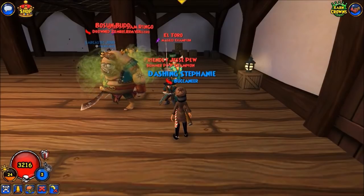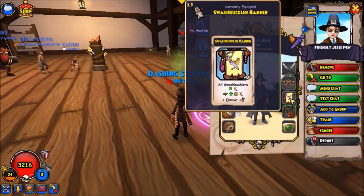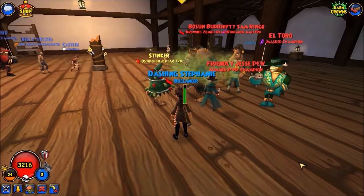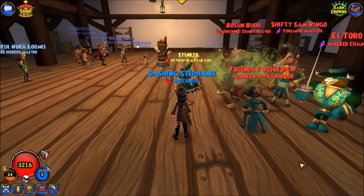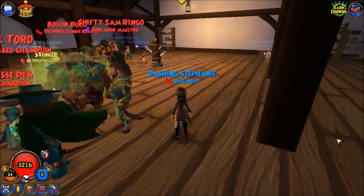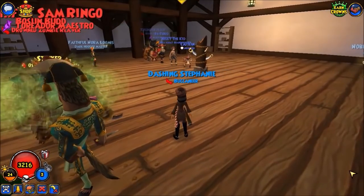Jessie's team consists of Bosun Bud, a mediocre buccaneer companion, but he has a very special ability — the starfish — that can block off certain squares. Jessie has been traveling across the board to place his banner in Caitlyn's territory, past the middle line, and using Bosun Bud's starfish to block off access to the banner, so his team gets the stat advantages without threat of Caitlyn's team taking it down. He also has El Toro and the Toriator Maestro, a swashbuckler-exclusive companion that can learn Bladestorm, Relentless, and Riposte — a pretty good chaining companion.